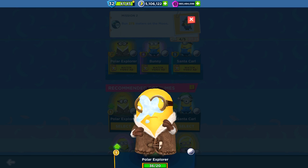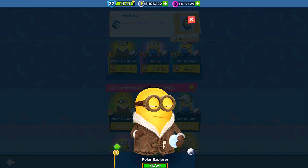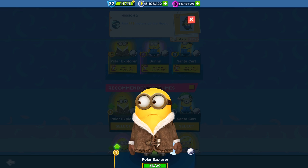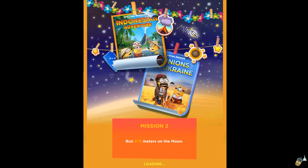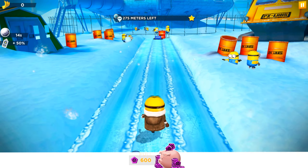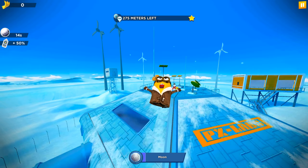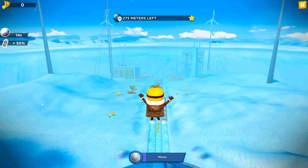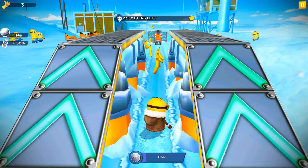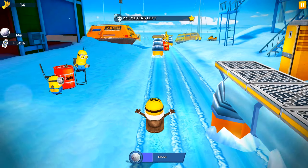We need to run 275 meters on the moon. It's so simple that I will choose the first recommended Polar Explorer Minion with only the target bonus. But don't worry — if we are in some trouble and we see that the task will be hard and we couldn't handle it, we will just simply re-enter. It will cost nothing, it's free to try, and we will activate more perks.